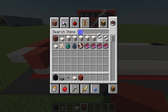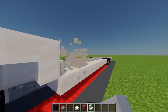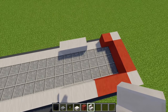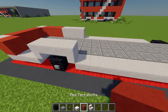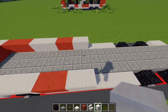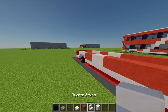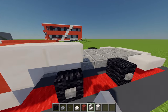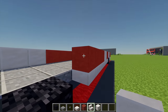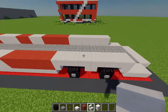Next up I'm going to grab myself a quartz stair. First I'm going to place one upside down on the left hand side of this wheel, then one above that, and another one to the right hand side. I'll do the same thing on this side. Then moving back to the red terracotta I'm going to place 2 on each side, then 2 full blocks of quartz on each side, then another 4 red terracotta on each side. With more quartz stairs I'm going to place another 3 going around each wheel, mirroring that on both sides.